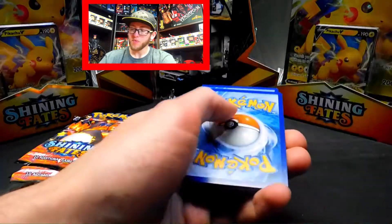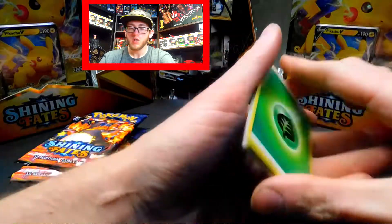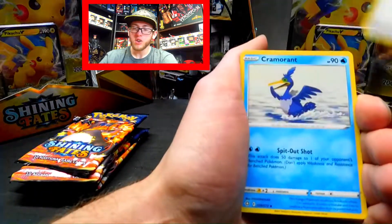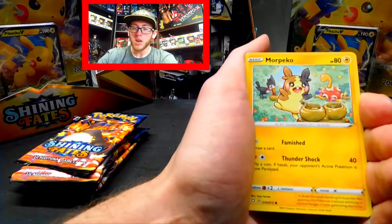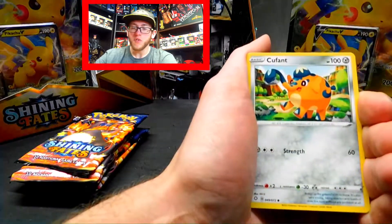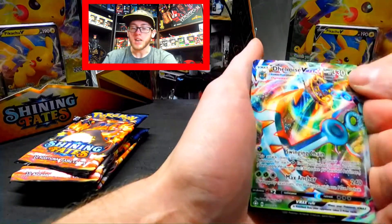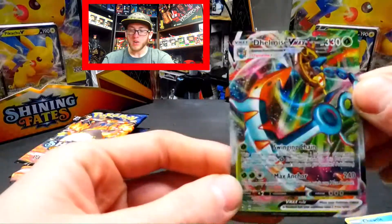Code card — one, two, three, four. We've got Energy, Rusted Shield, Cramorant, Rotom, Eevee, Morpeko, Yanma, Trudel, Cufant, Morpeko, and a Delmise VMAX. It's like my third or fourth one — I think it's my third, but not too bad.